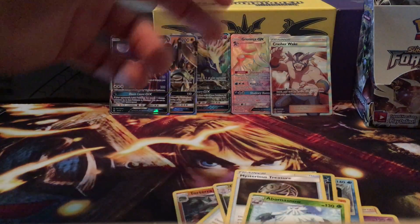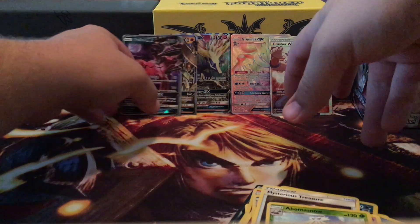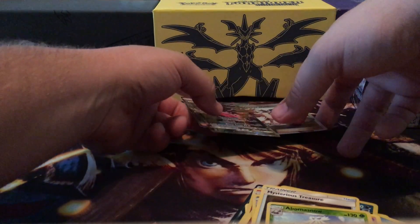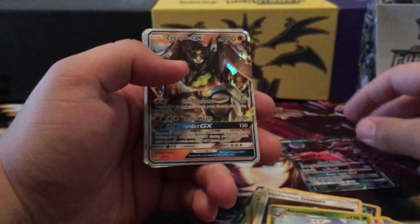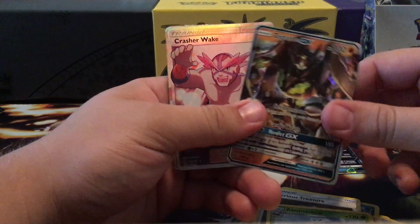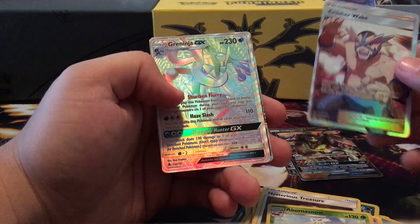Alright, let's just go over some of what I got — all the ultra rares. Don't worry, I'll sleeve these up after the video's over. Got Buzzwole GX, Zygarde GX, Crushing Waves, the hyper rare Greninja, and Exeggcutor GX.